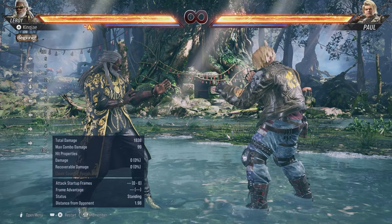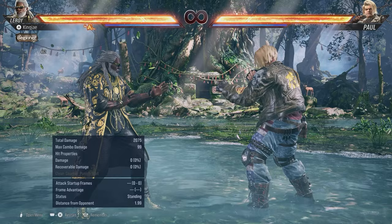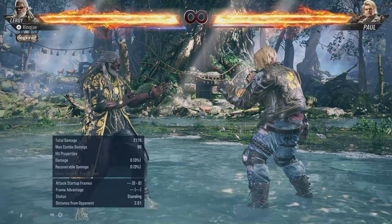Now let's talk about heat engages. Leroy's moves that go into heat are forward 4-4, 1+2-1+2-1 which is the 14-frame punish, sabaki down back 1+2 which deflects punches and kicks, hermit 1+2-1+2-1, and then the standalone 1+2. So those are his heat engages.